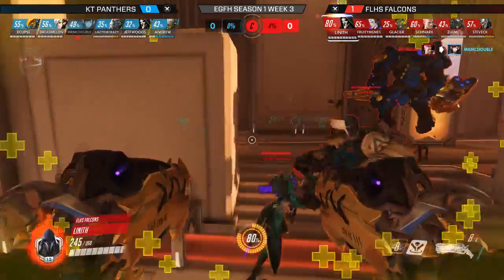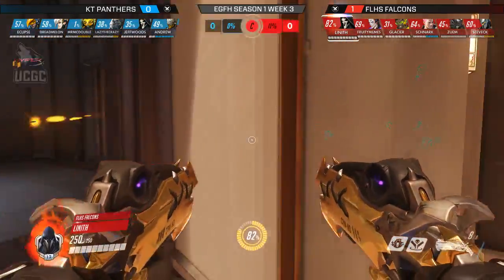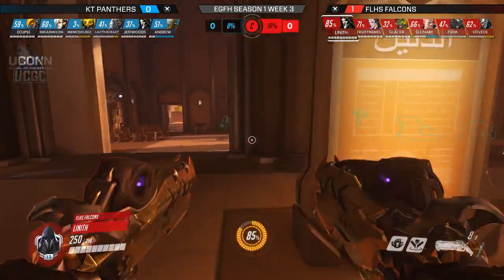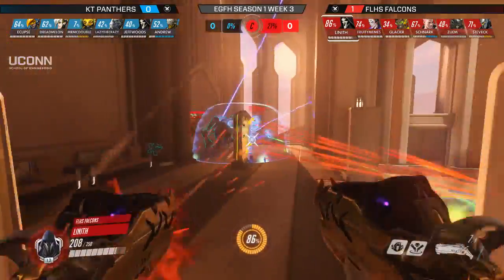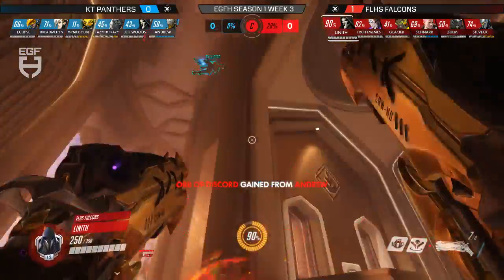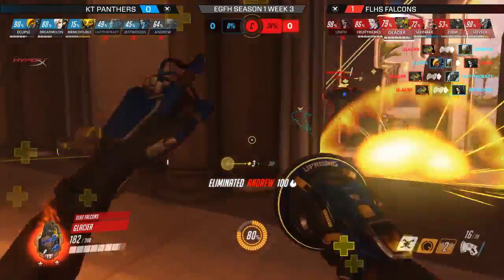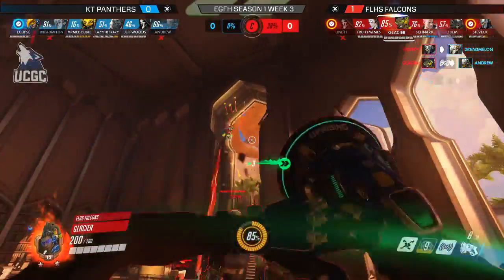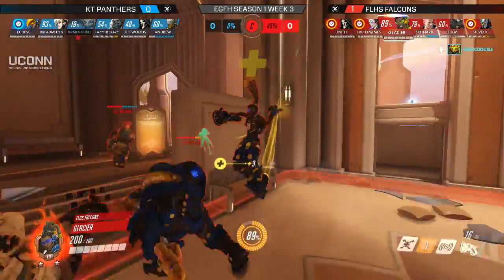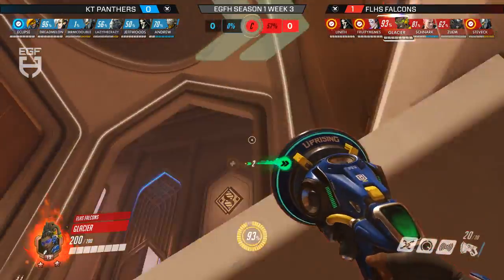Lineth still being up after Eclipse falls screams advantage for Ludlow. McDouble switches to Orisa instead of D.Va, and Orisa-Winston seems uncertain. Ludlow is only about 20% built up so it's still anyone's matchup. They skirt the point deciding where to go, and a big boop from Glacier finds two. Fairfield Ludlow pushes in; Eclipse finds a kill on Lineth, but Glacier hits yet another boop on the Lucio—McDouble has to reset, and the point percentage reaches 50%.